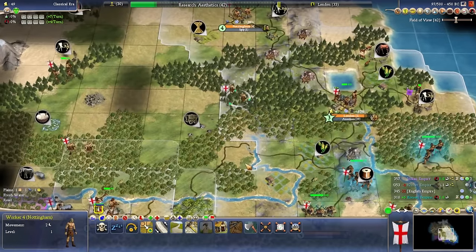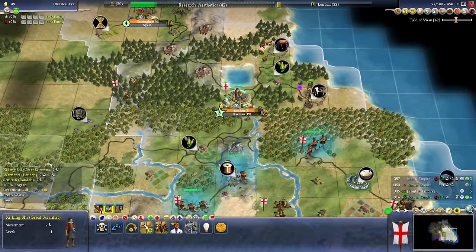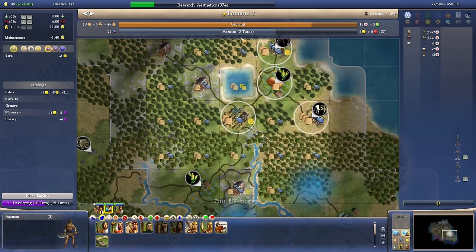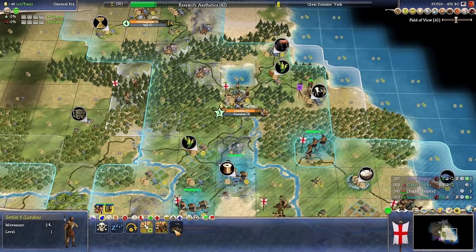Wait at least one more turn before we go. We got ourselves a great scientist! We're going to remove our specialists so we can actually get some production going in London. A great scientist — we're going to have you settle as a great scientist person here, which is going to give us some static science. You can see the drop in the time — we've got a trickle of tech still coming in.